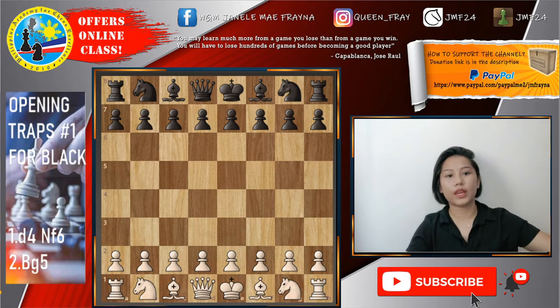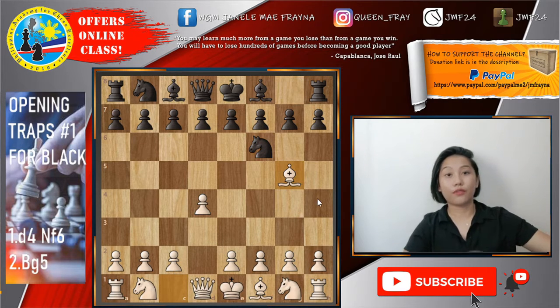The Trompowski opening is characterized by playing d4, knight f6, and here bishop to g5. So this is a very tricky sideline. Itong traps na ipapakita ko sa inyo, actually, very useful sya sa mga shorter time controls.